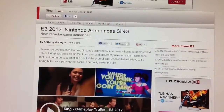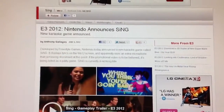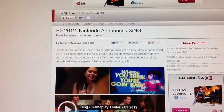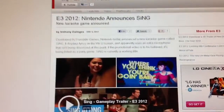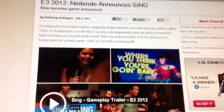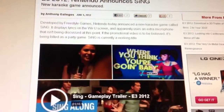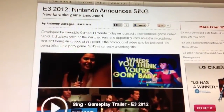Nintendo announces Sing — a new karaoke game only for the Wii U. It displays lyrics on the Wii U screen and apparently uses an extra microphone that isn't discussed at the moment. It's being billed as a party game. Sing is currently a working title.